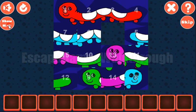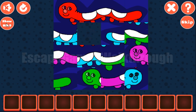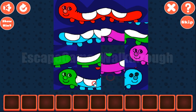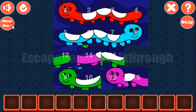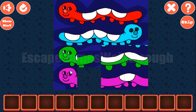The second row is for tiles 5, 6, 7 and 8. Next, the better solution is to place 9 and 13 in their places.